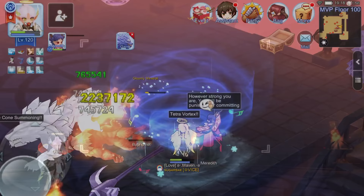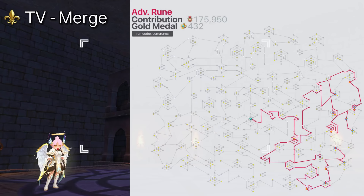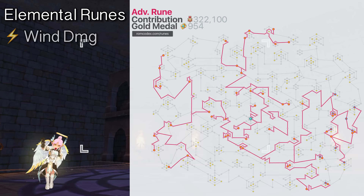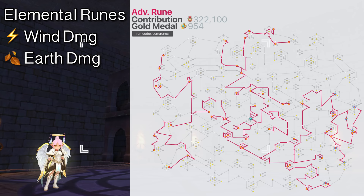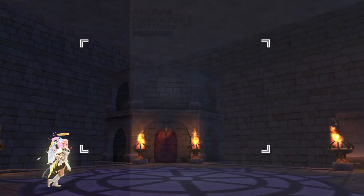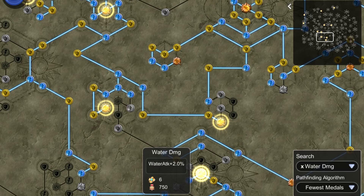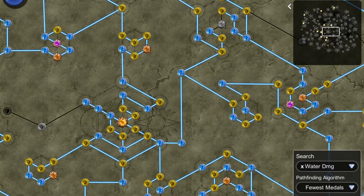Now let's go to runes. First, get the 10 Tetra Vortex merge runes to increase Tetra Vortex damage by a total of 40%. Next, get elemental damage runes: 5 wind damage runes for a total of 7% wind damage, 6 earth damage runes for 6% earth damage, 8 fire damage runes for 10% fire damage, and 11 water damage runes for 13% water damage. Note that some elemental runes cost 20 medals each, while those at the inner web cost much less. If you're budgeting gold medals, prioritize the inner web first and branch out when you have remaining medals to lower the overall cost.